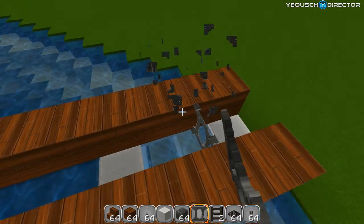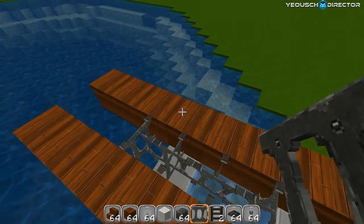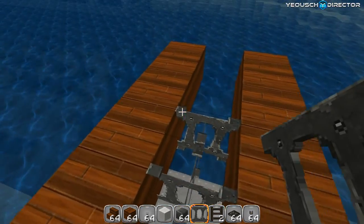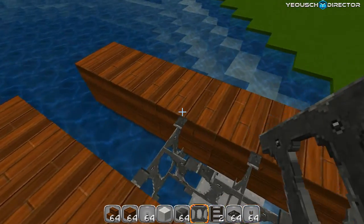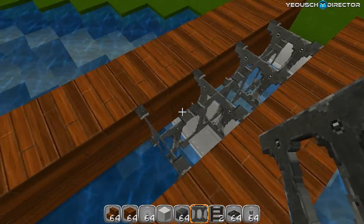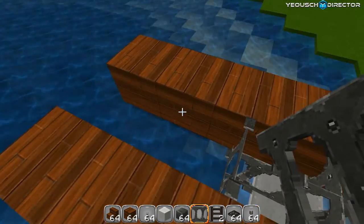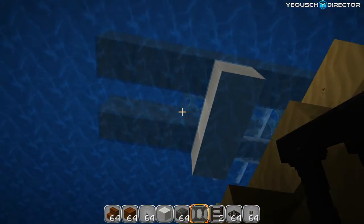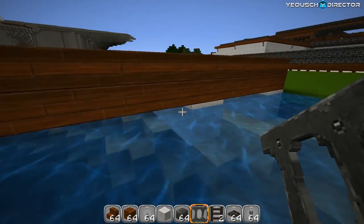Don't use bars — I've tried bars. The bad thing about bars is that if you walk just right, you can actually fall through them, and that doesn't work. You can fill it under glass, and you can put lighting under the docks. Use glowstone and put it underneath — it looks really cool.